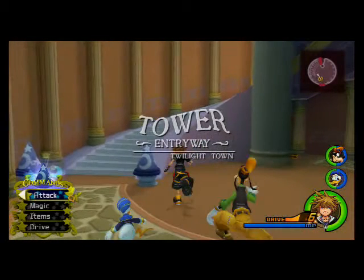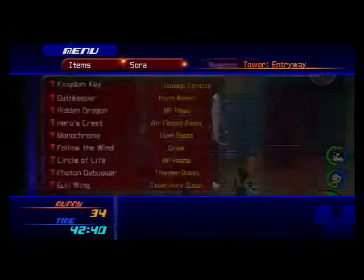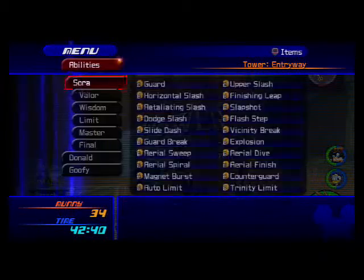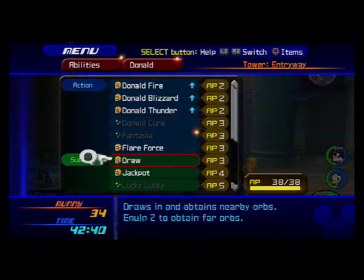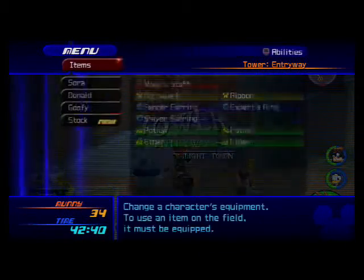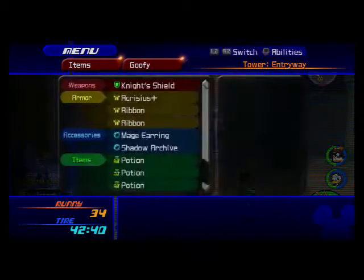And what you'll want to do is, you want to equip the Wishing Lamp Keyblade, and then you want to check Donald and Goofy's abilities. You want them to have Draw and Jackpot, and just in case, see if you can find any weapons for them that'll have Jackpot — as you can see I don't have any for them.